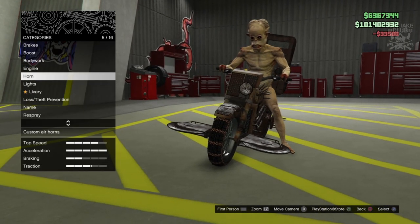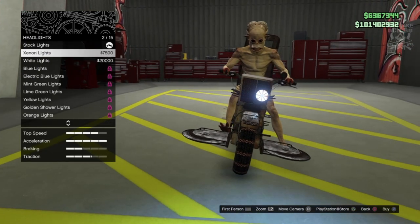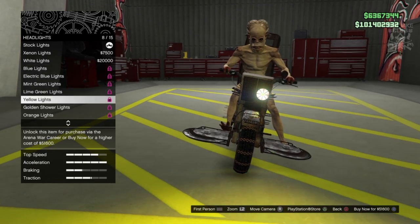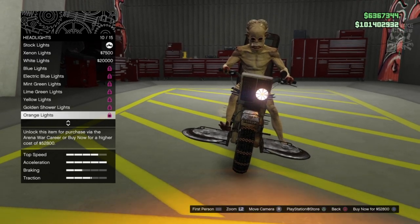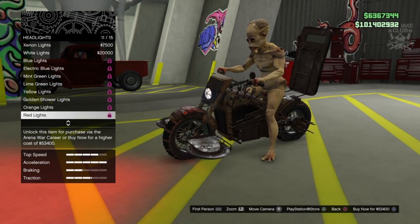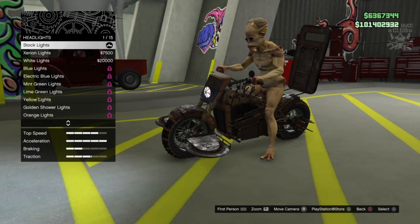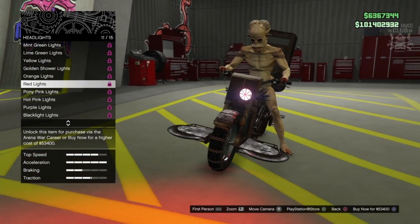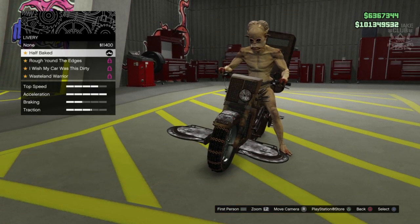We'll go grab the level four engine upgrade, then straight to the lights - we don't need a horn. For headlights we get different color light options - holy crap, expensive bulbs though, 52,000 for a bulb! It doesn't look that different but red looks really sweet. I actually really like that. We're going to go red lights - why the hell not. And something I wasn't expecting - we get a livery option!